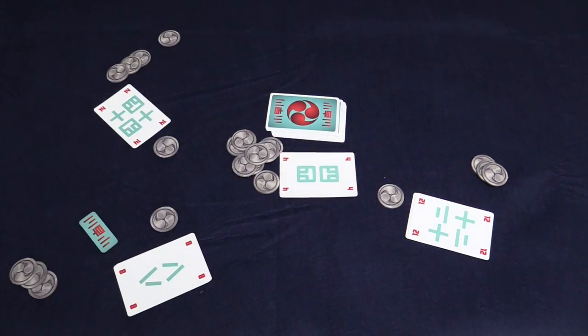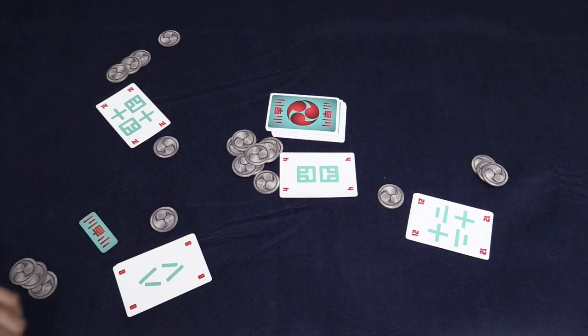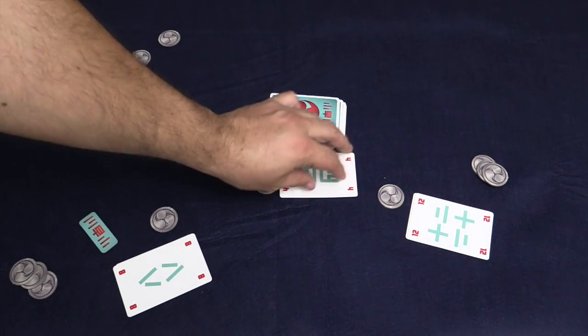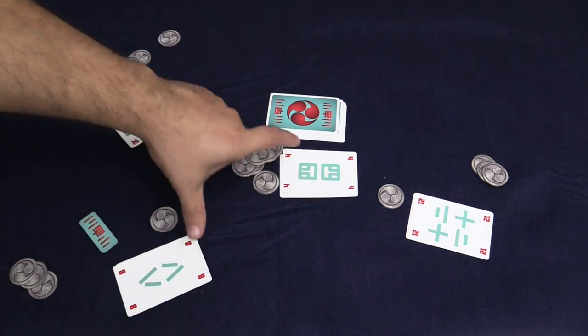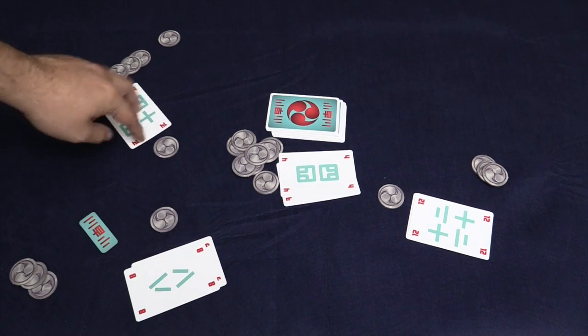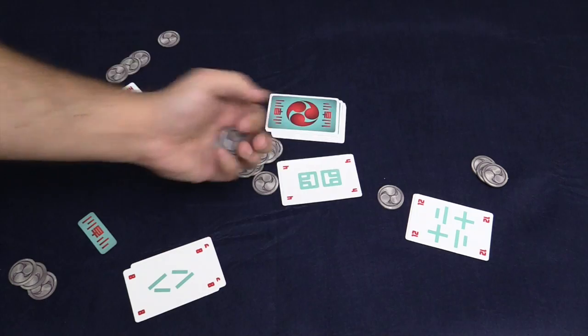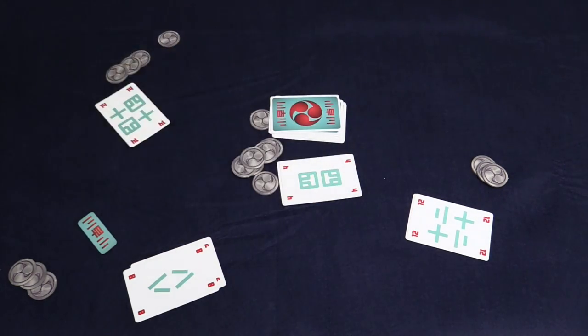Everyone reveals their card. The player with the highest total wins. However, the player with the lowest total also adds the center card's value to their card. So in this case we have 12, another 12, and 14. The player with 14 wins and takes one chip from everybody who bet, plus one from the center.